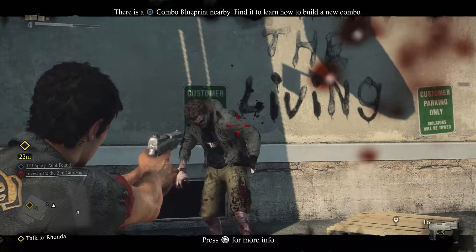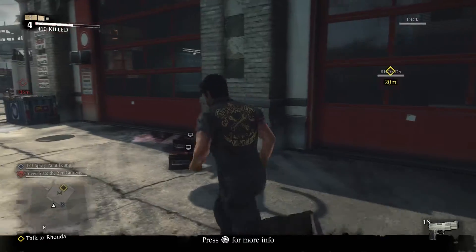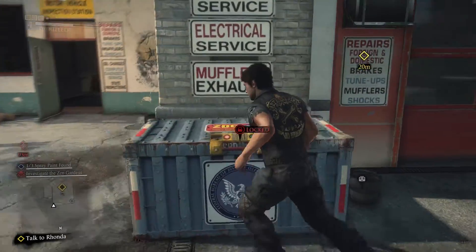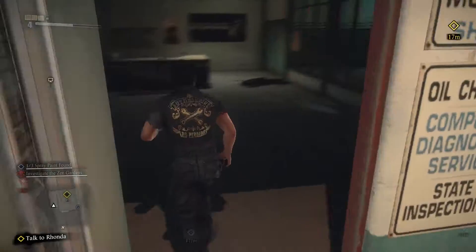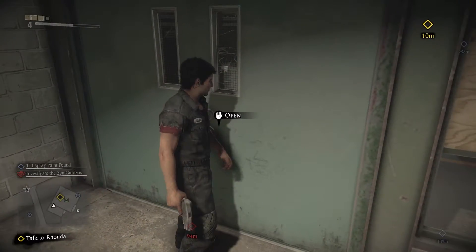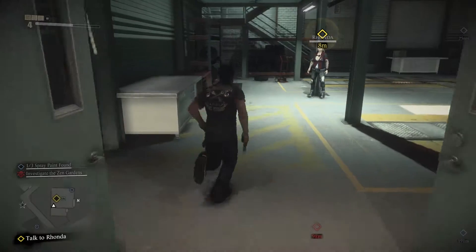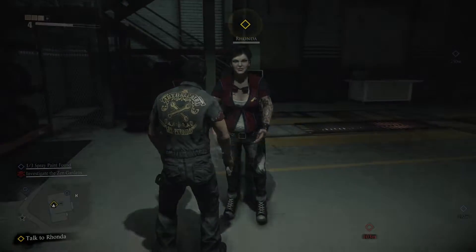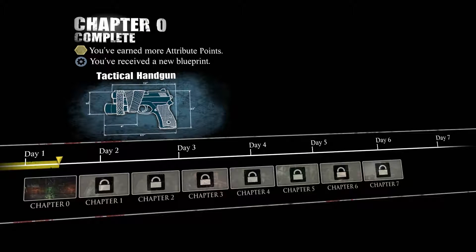Bye dude! Blimey, take two shots. How do we get in here? Everything's locked. Open — B, B. There we go. Who are — oh you're hurt. What did you want me to get? I've completely forgotten what you wanted me to get. A tactical handgun? What's that?